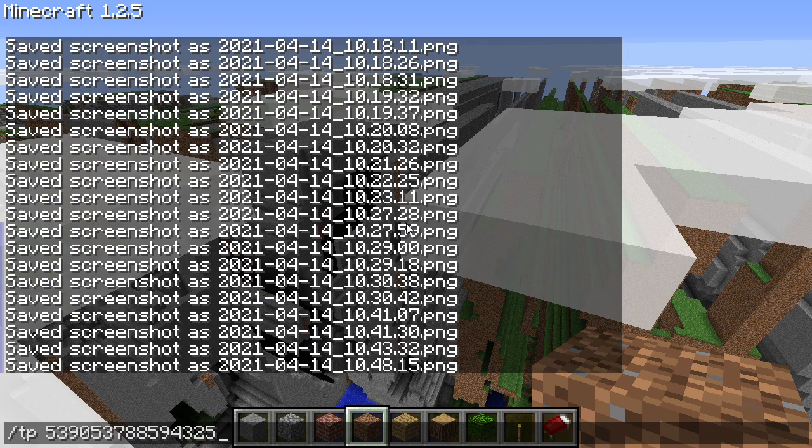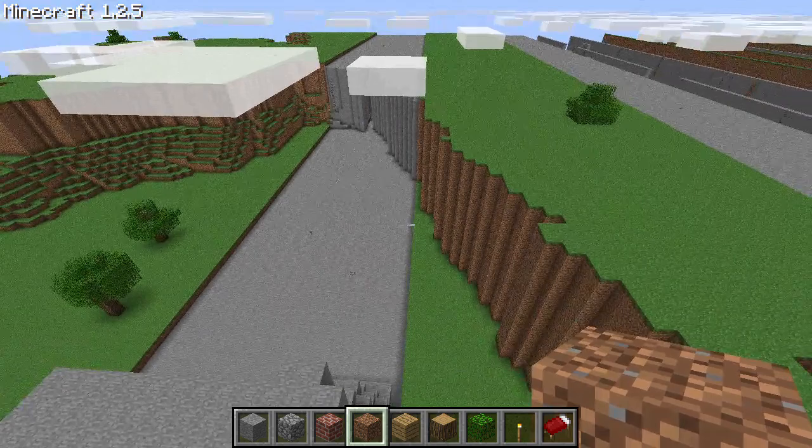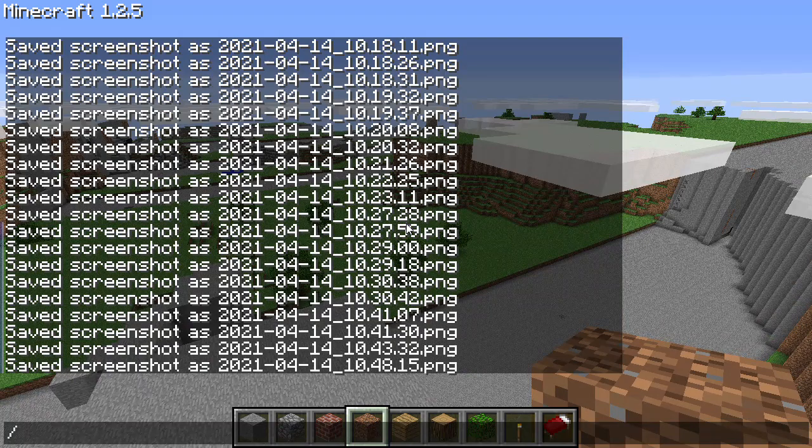Let's teleport ourselves over to fifty-three quadrillion, nine hundred ninety-five trillion, three hundred three billion, four hundred two thousand, five hundred sixty. This puts us a bit further into the corner far lands. You can see it's generating plateaus at the tops and basins, just like the regular corner far lands.